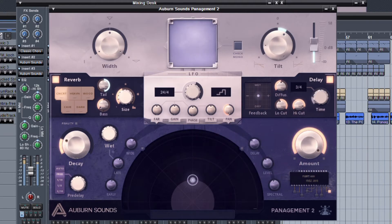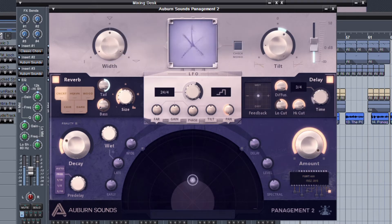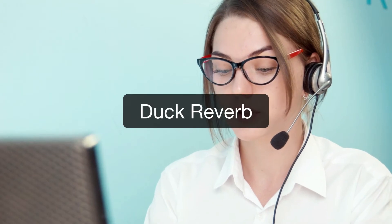Make increasingly distant echoes with the Diffusion knob. Choose between 10 LFO shapes to modulate pan and distance, or to duck reverb.